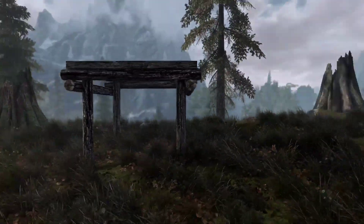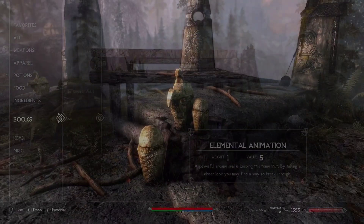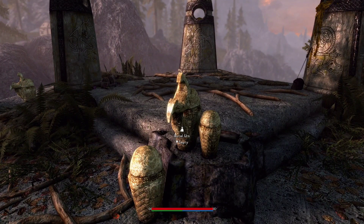After that, you can hit the build option to lock what you've built in place. So now that you know how to build a nice little home, let's talk about the Interact Power for a little bit.